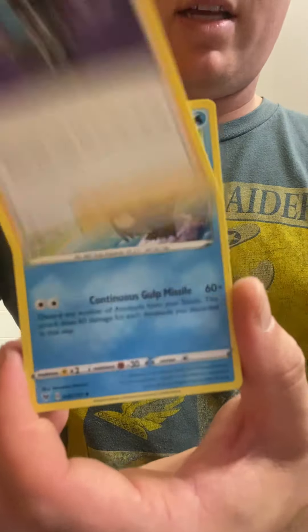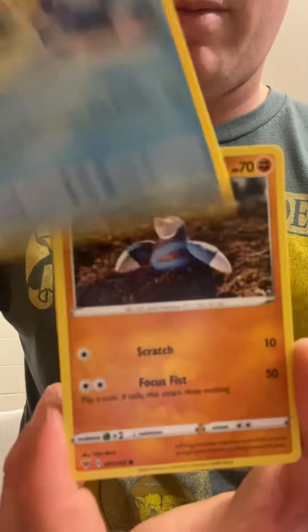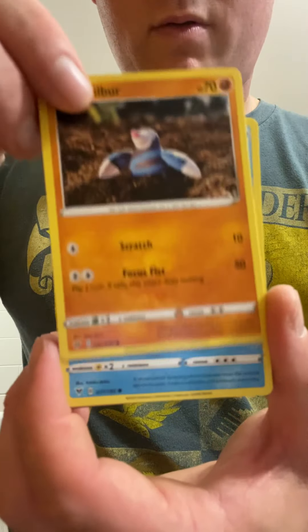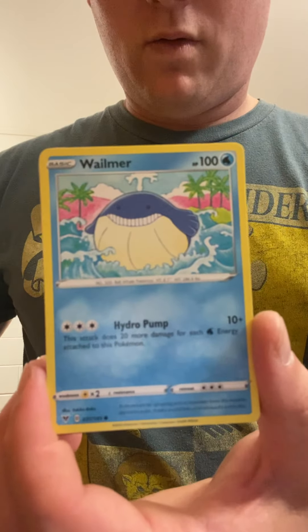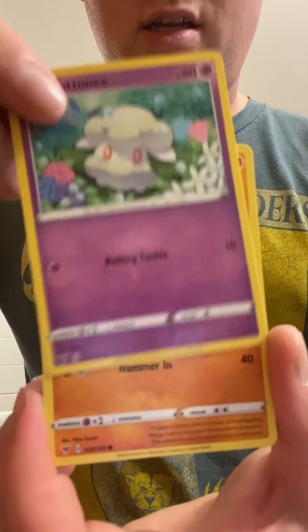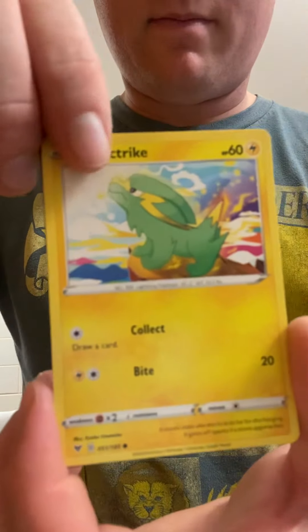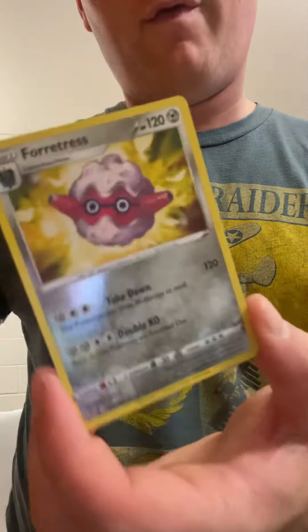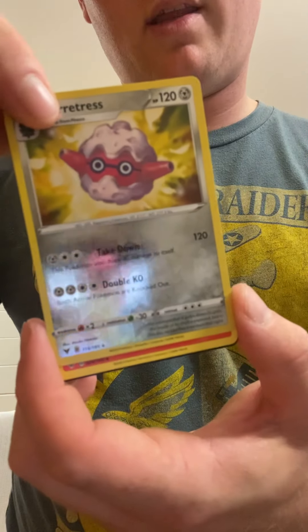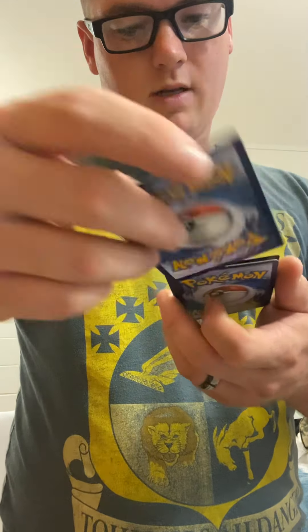Cramorant, Drillbur, Wailmer, Cottonee, Fortress - like that - and a Flareon, nice! Fortress, I like that, and the code card for the Vivid Voltage.